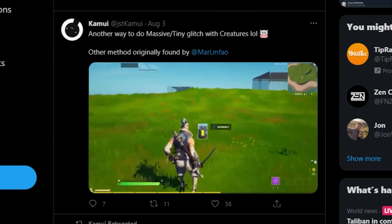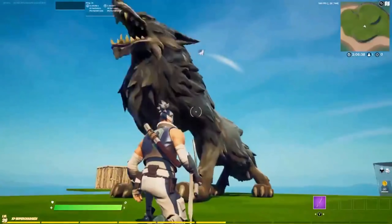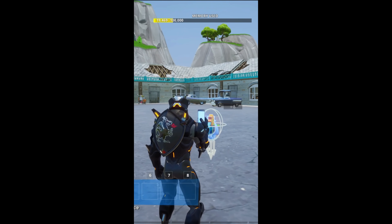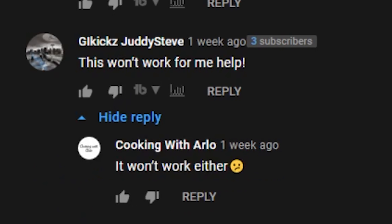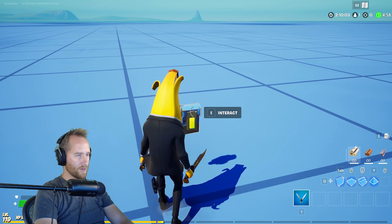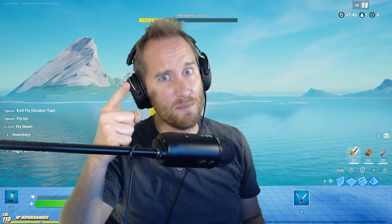Today, I'm confirming and busting myths in creative mode. Over the past few weeks, there have been a number of videos and things that have come out that are kind of crazy. We've got giant animals, rain in creative mode, and even a way to make OG graphics. A lot of comments say people can't duplicate this, so I'm here to put it all to the test. And we discovered some insane new stuff too. Let's bust some myths.